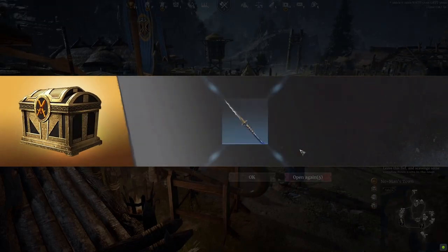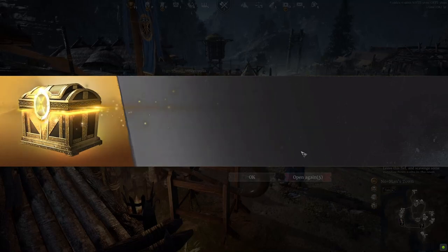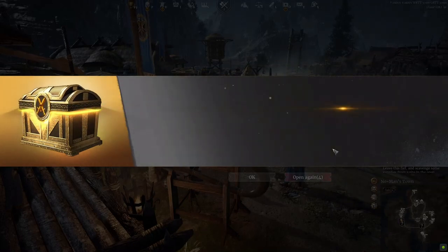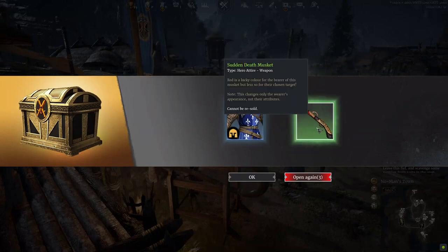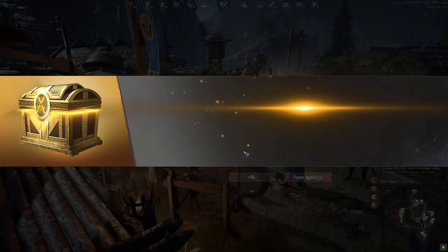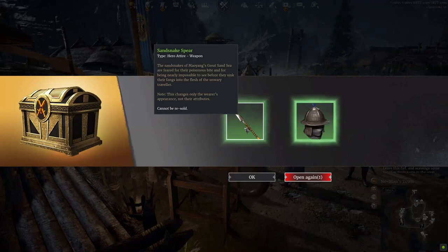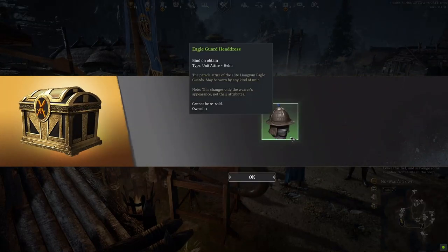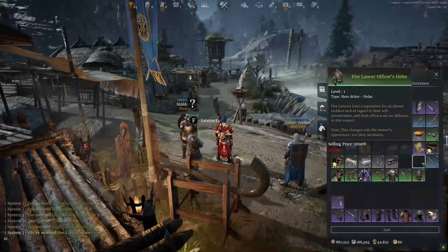First up we have a Fire Lancer's Officer's Helm, next up a Silverthorne Spear and a Desert Raider's Garment, then Fire Lancer's Officer's Boots, a Fleur de Lis, a Fleur de Lis attire for units, a Sudden Death Musket hero attire, an Eagle Guard uniform for units, a Sand Snake Spear, and then an Eagle Guard Headdress — and last but not least, another Eagle Guard Headdress. Not the best drops.